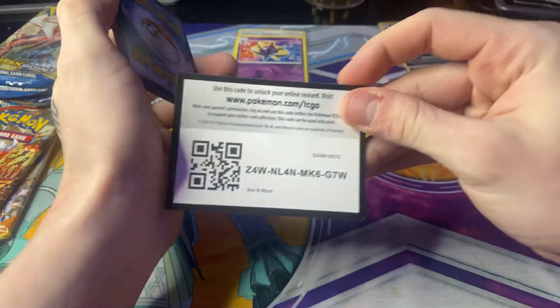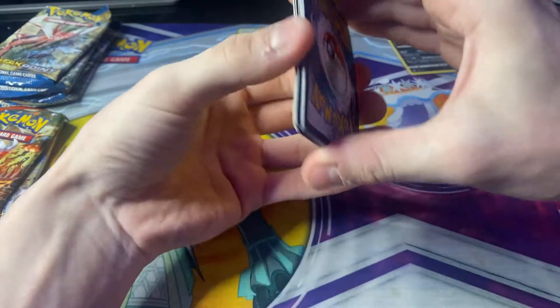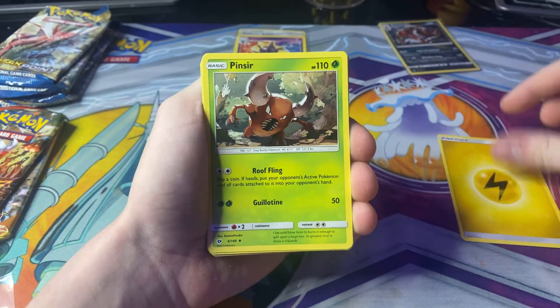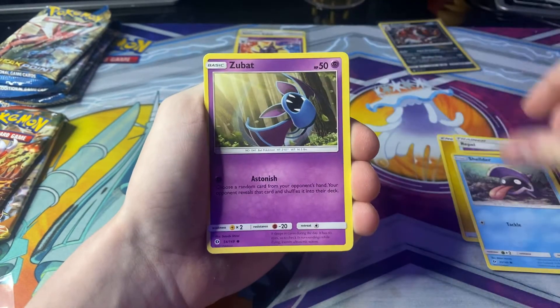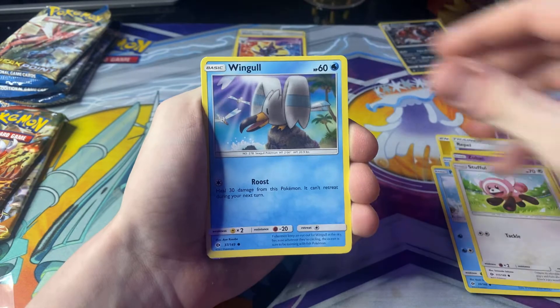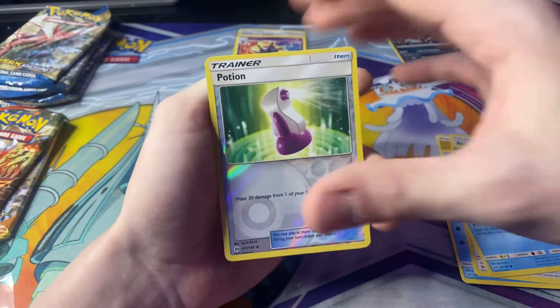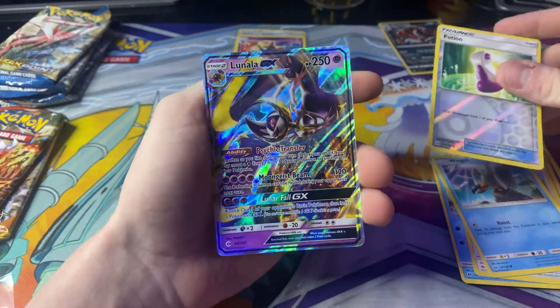It's the last Sun and Moon pack. I have a Lightning Energy, Pinsir, Repel, Golbat, Shellder, Zubat, Popplio, Stufful, Wingull, a Reverse Holo Trainer Potion. Ooh — a Lunala GX! That's very nice.